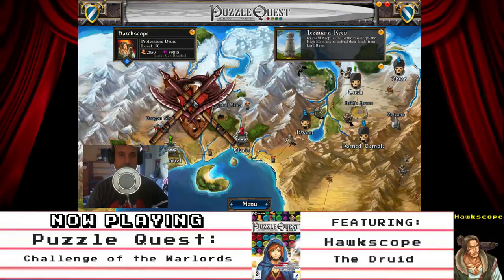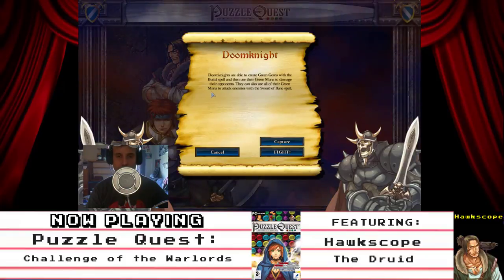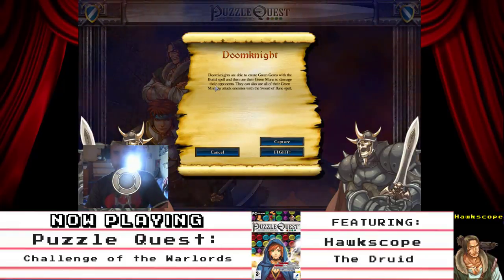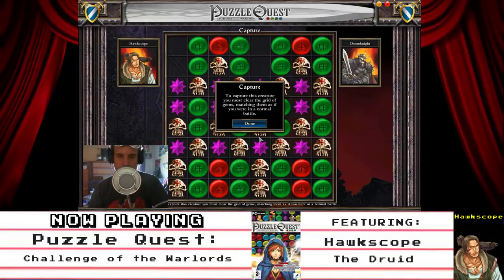Battle of the Undead. Doom Knight. Doom Knights are able to create green gems with the burial spell, and then use their green mana to damage their opponents. They can also use all of their green mana to attack enemies with their Sword of Bane spell. I want to see if I can capture one. To capture this creature, you must clear the grid of gems matching them as if you were in a normal battle.